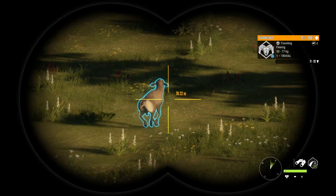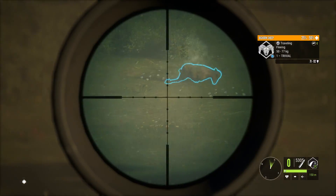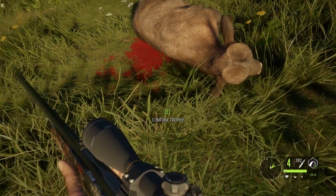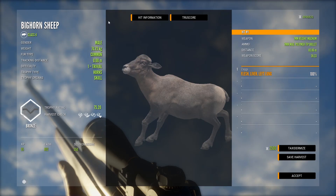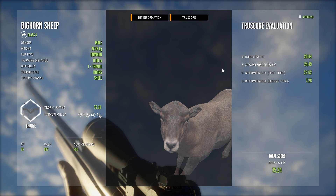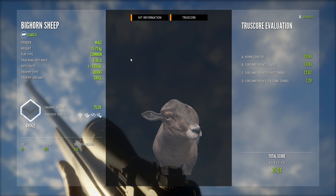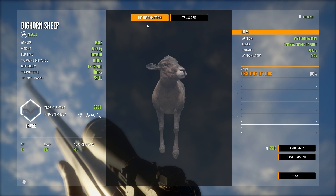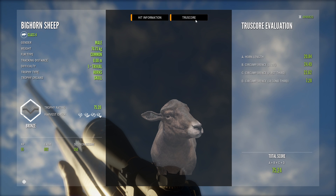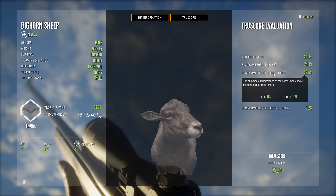That right there has to be one of the biggest males I've ever seen in this game. Let's see if we can take him down. I honestly don't think I've ever seen this big a bighorn — it's like it's completely missing its horns. What's going on? Is this the equivalent of a bad hair day? I need to throw this guy in the lodge. This just looks weird, bizarre.